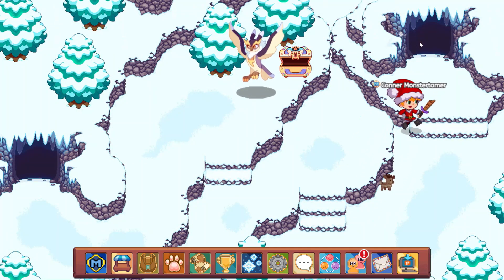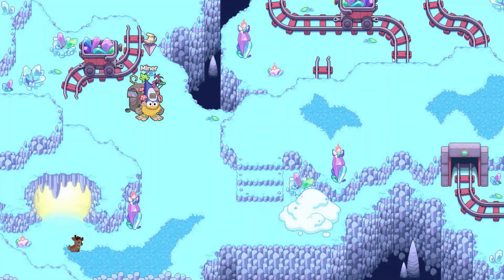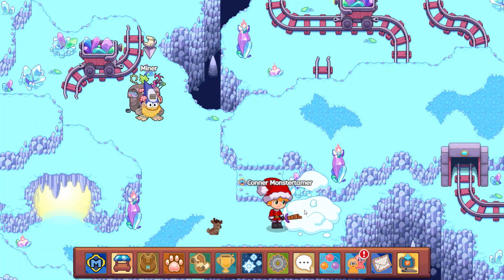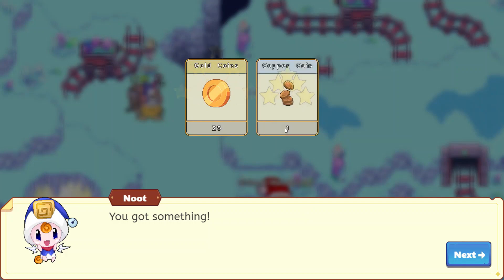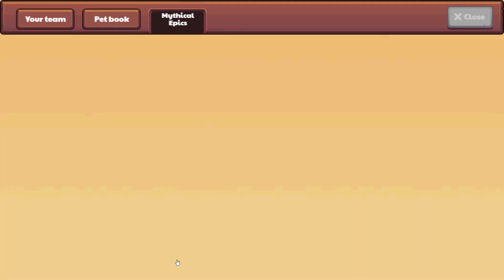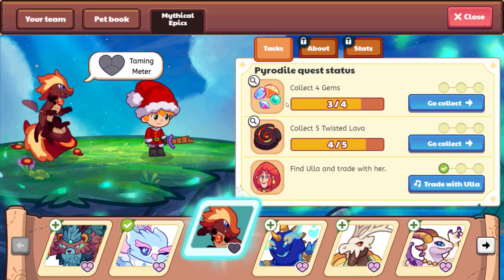There is a snow pile right up here — let's see if this is the one. Are we going to find a gem here? Come on, please. No, we do not find the gem. Oh no. So we are going to go ahead and end this video right here, and we'll have to come back for another episode to track down the very last gem and the very last Twisted Lava.